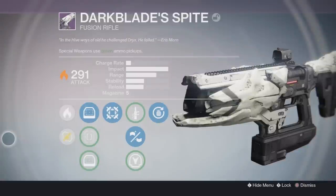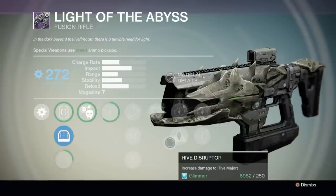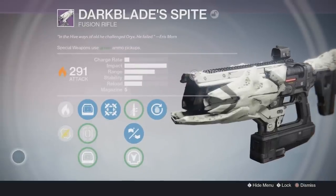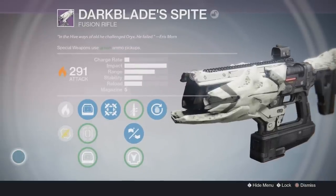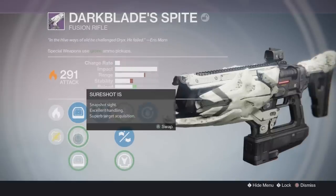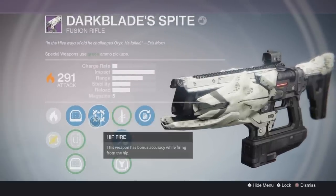Back to this fusion rifle — as you guys can see it is titled Dark Blade Spite. Not gonna lie, I am digging the Hive look on this fusion rifle, but this weapon does kind of seem like a ripoff of the Light of the Abyss. It's pretty much the same gun except a different color. The description reads: 'In the Hive ways of old, he challenged Orcs. He failed.' — from Eris Morn.